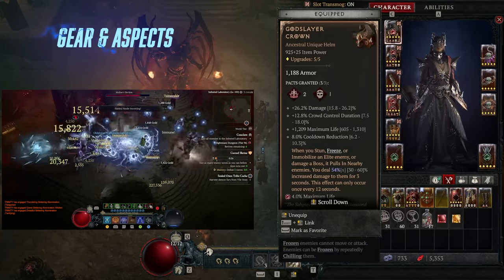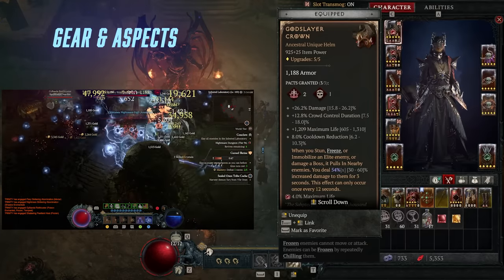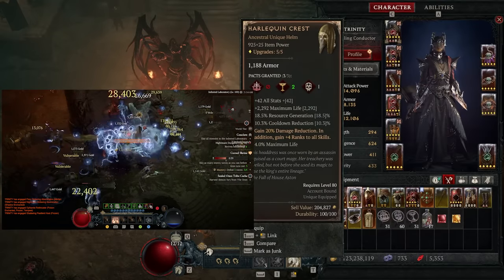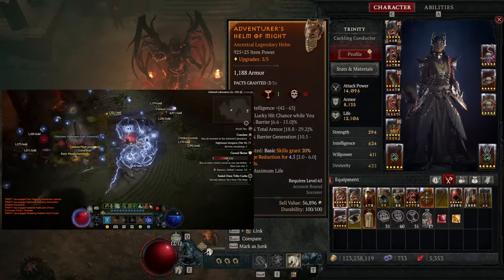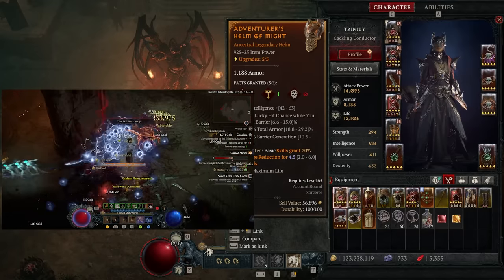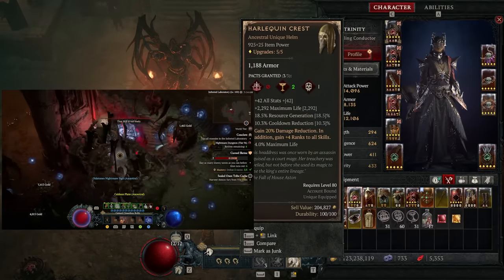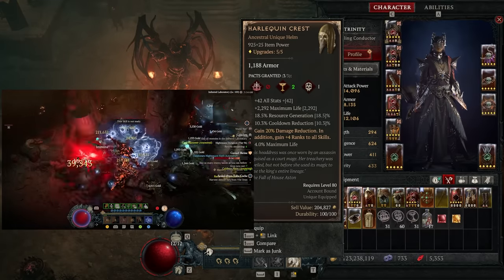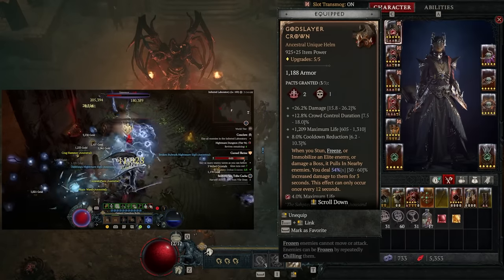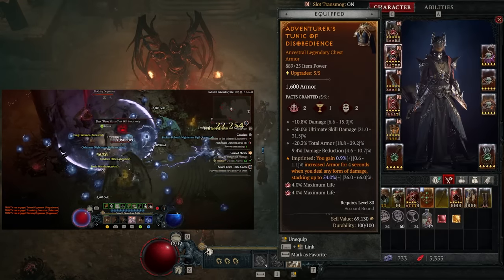Looking at gear and aspects: for the helm I'm using God Slayer, which is great for this build because you get a damage increase when you stun, freeze, or immobilize enemies. If you have Harlequin Crest, that's great too. If you're using a regular legendary helm that's also fine — since we're attacking so fast it's not a big deal. The only truly necessary item is the Tal Rasha ring. If you have neither unique, use what you have and apply the aspect that gives reduced damage when you crowd control enemies.